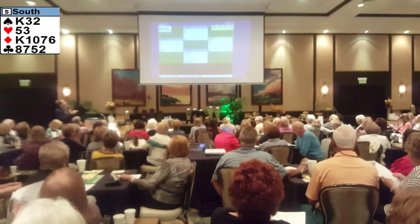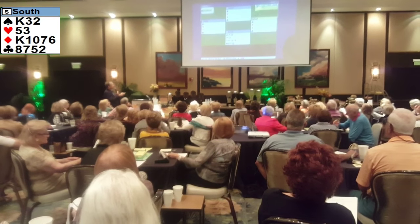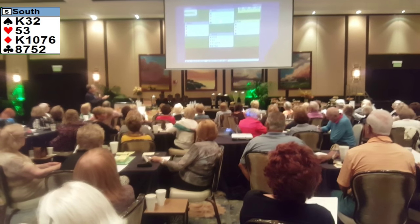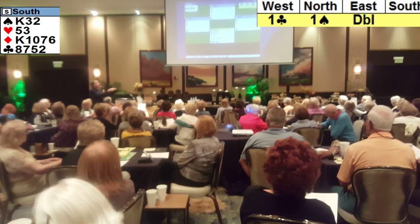On your left is a one-club opening bid. One club on your left, and your partner makes an overcall of one spade. So your partner has overcalled one spade. And the next player, let's say he doubles, which is a negative double.